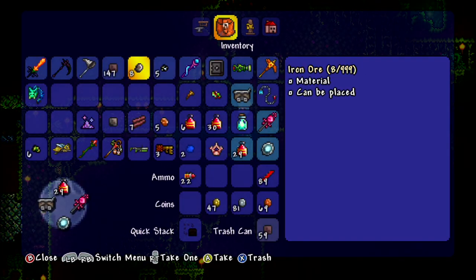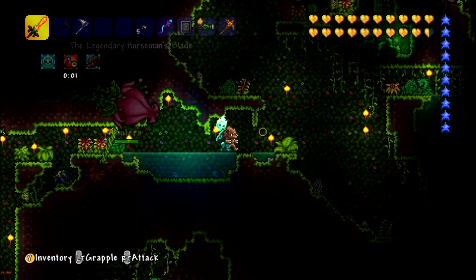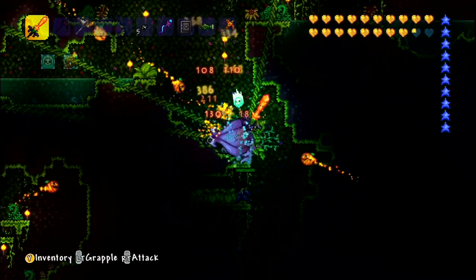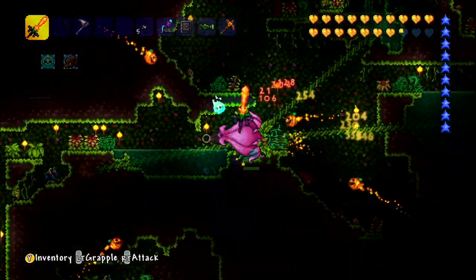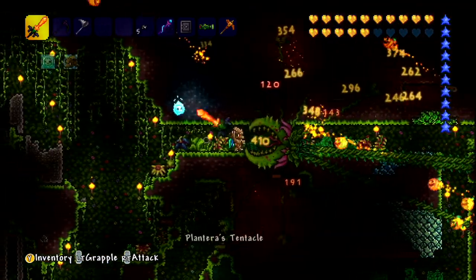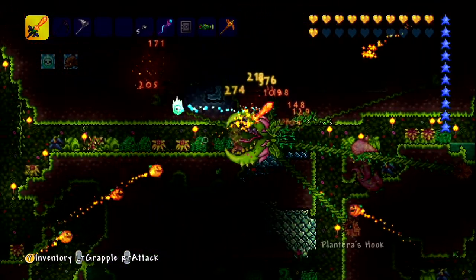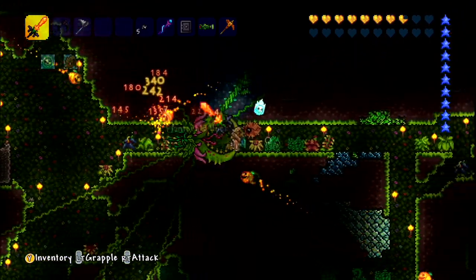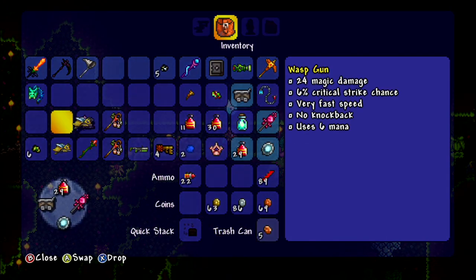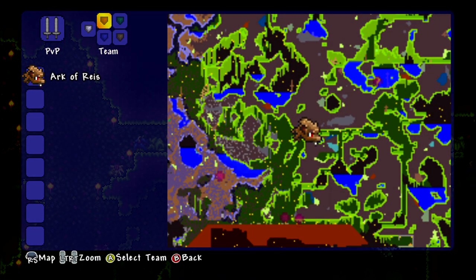Plantera — there we go. Take my position out of the water so I can fly a little bit better. I've proved I can just tank this and heal if I need to, even if things go extraordinarily bad. But it feels like such a waste of good HP. Wasp gun and a pygmy staff — more useless drops. Anyone else nearby?